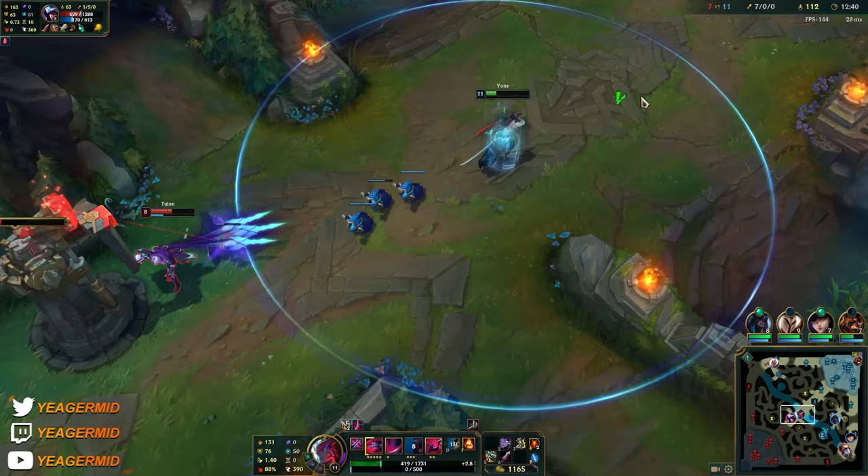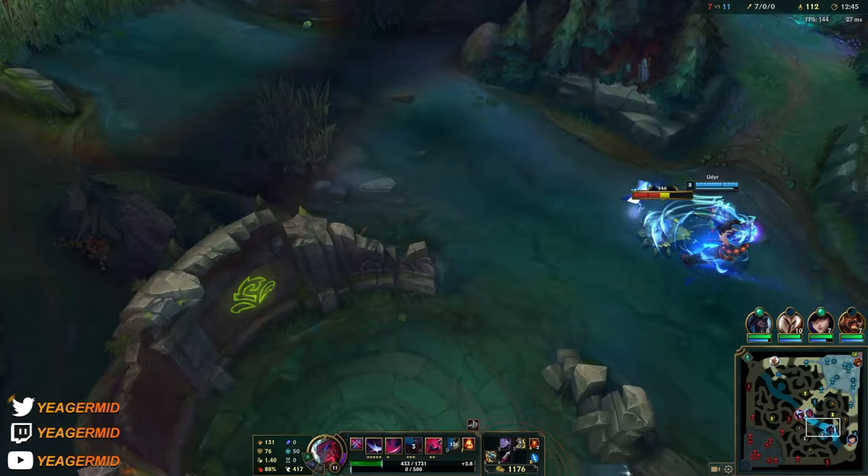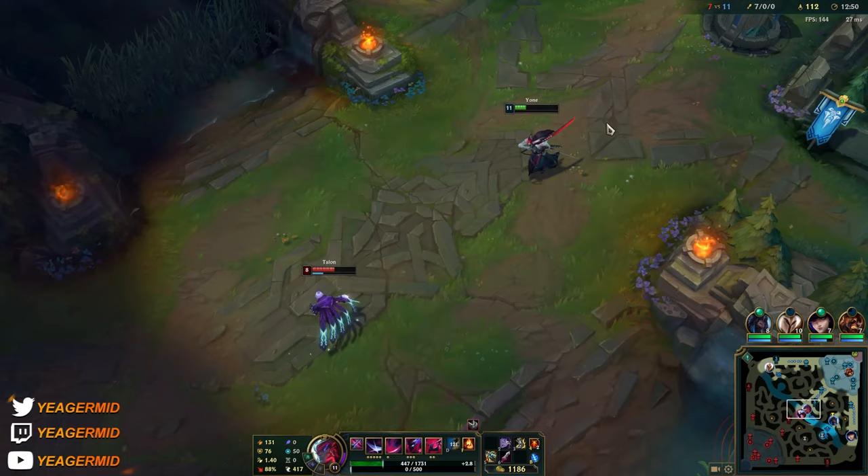I'll back off for a bit since I don't see Amumu. We can use vision to check fruits - there are none on either side as far as I can tell. Same thing again: stack the Q on the minions and then try to engage with the E.